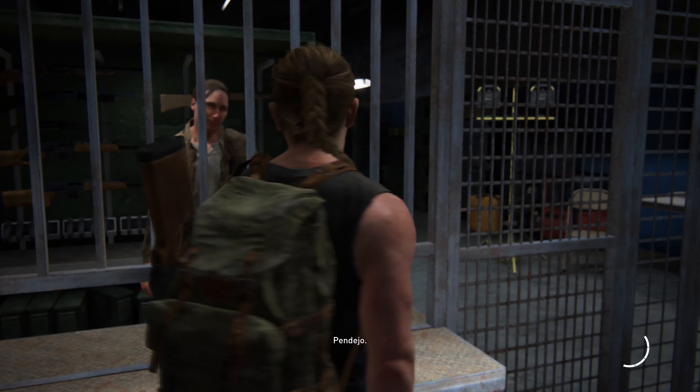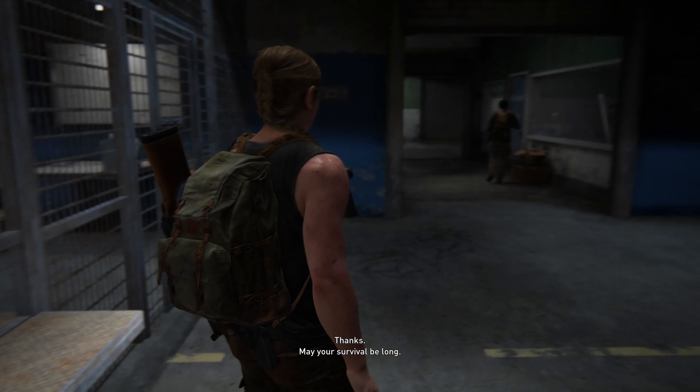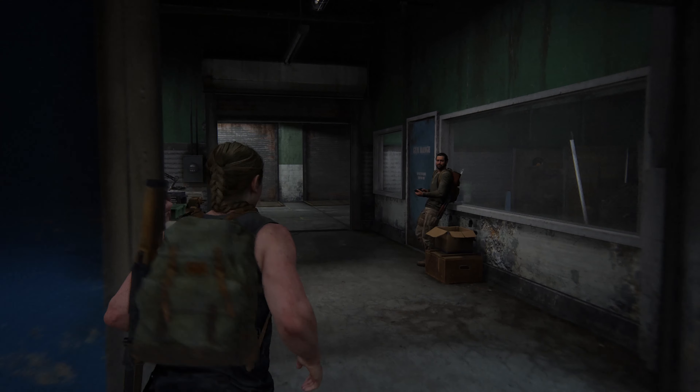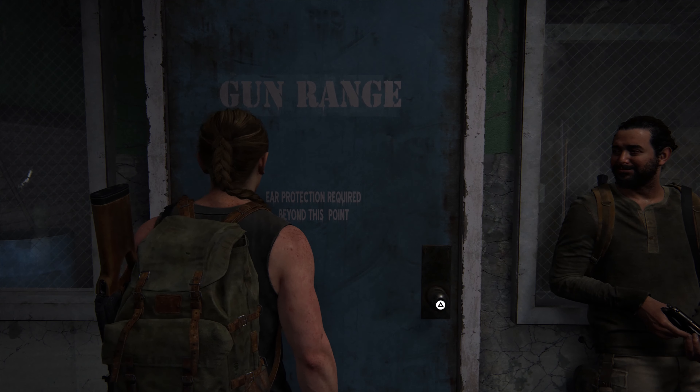The chapter we're in is Abby's Seattle Day One. This is the mission at the stadium. At the very end, you're going to check out a bunch of weapons. Manny's going to stand by the door, suggesting that maybe you should warm up. It's optional, but since you want the trophy, you're going to go in there.